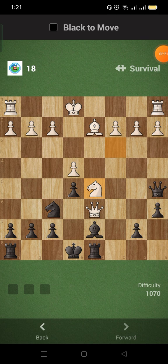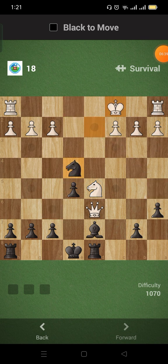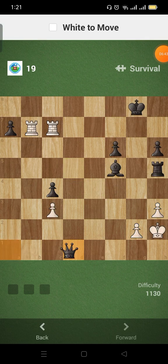My queen is in danger. I can take the bishop because then I can fork the queen and the king. Queen takes bishop, knight to e4, forking the king and queen — take the queen. This is the rook pair. Rook to b8 check, take the bishop, take the queen.